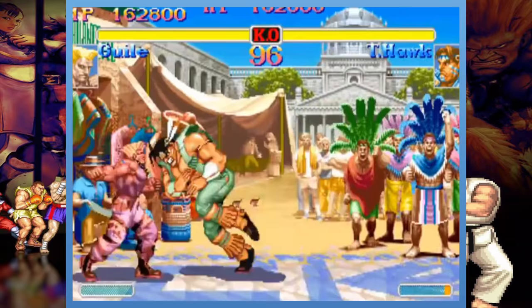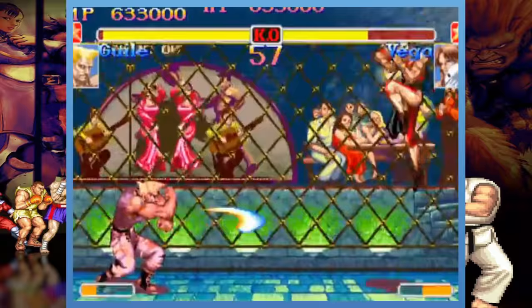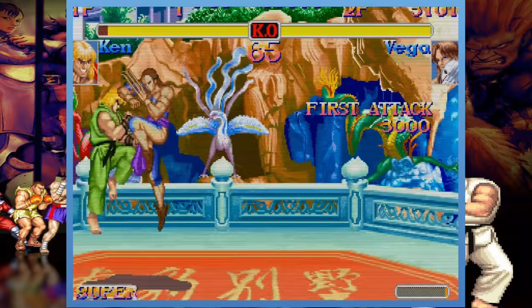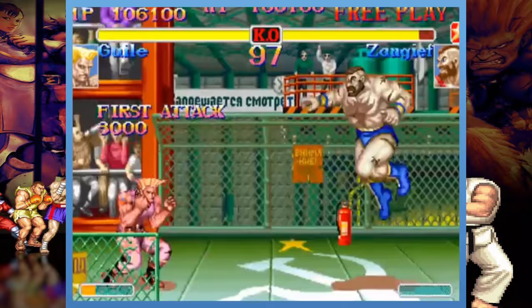On top of the mechanical changes, there would be further new features, such as fighters being able to recover from throws and land on their feet, and the introduction of air combos to the franchise. If a fighter uses the first hit of a combo to propel their opponent into the air, skilled players can jump in pursuit and continue to hit them for the duration of a jump. Extra hits give the performer additional momentum in the air, and smaller, lighter fighters, such as Dhalsim, can stay airborne for longer than heavier fighters, such as Zangief.